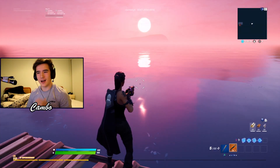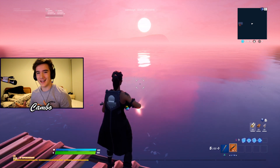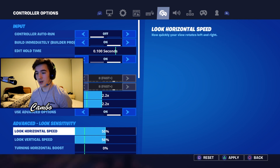Now you guys know what it's like when I 1v1 on my settings. We're switching over to Flea's settings — I'll show you what they are and then we'll jump into some 1v1s. He plays on a 2.2 build mode and 2.2 edit mode, which is up five or six units from mine, quite a fair bit. He also plays on 55 horizontal and 60 vertical look sensitivity.